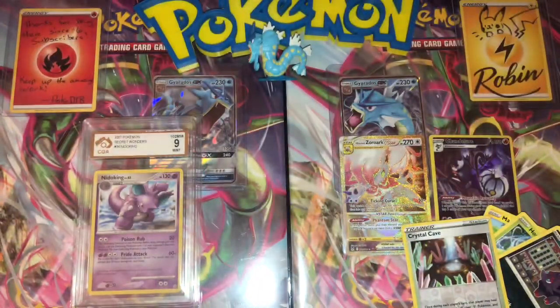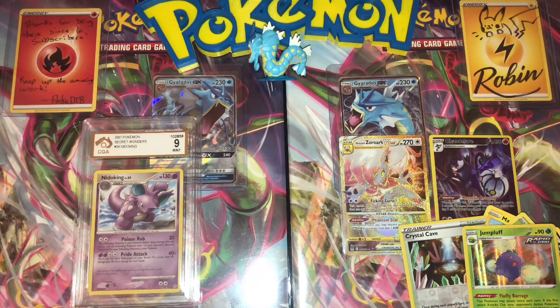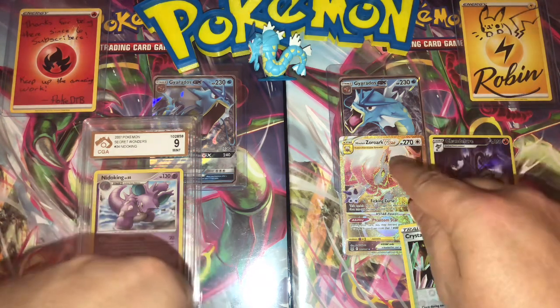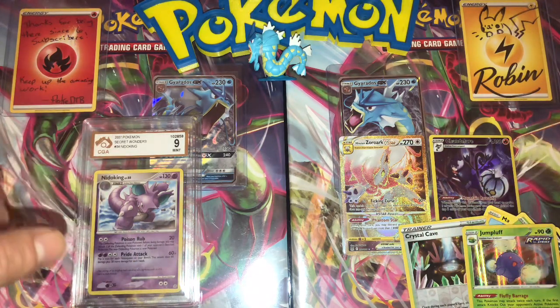Anyway guys, hope you enjoyed this week's episode of Mystery Monday. Stay positive, stay safe out there. What do you guys think — was it cashed up or trashed up? Leave a comment in the comment section. For $60, to be honest, it was pretty meh at the beginning — I think the Zoroark V-Star gold really, really came through for us. Catch you guys later, peace.